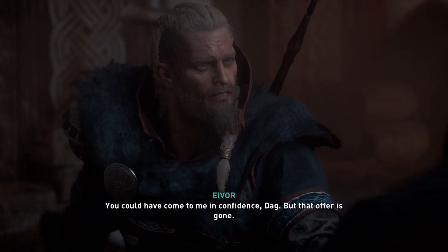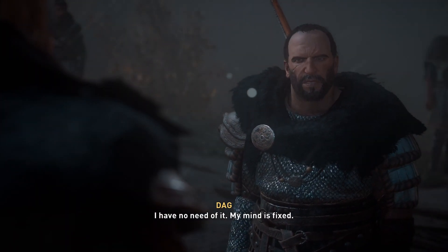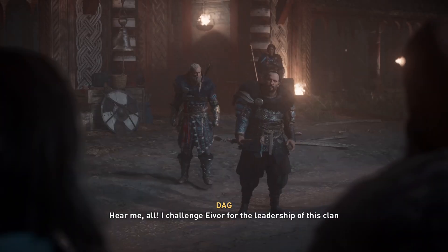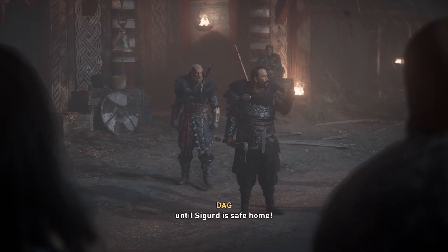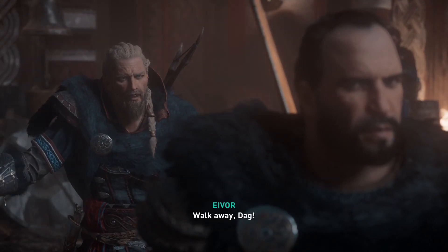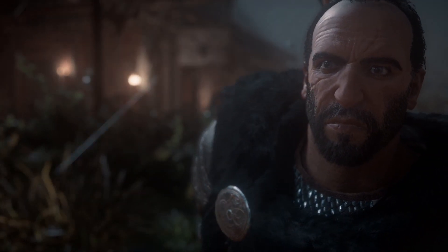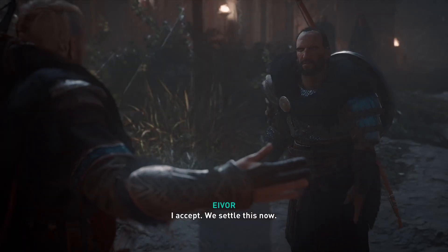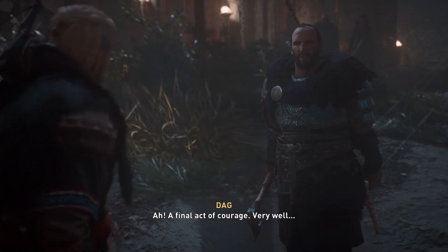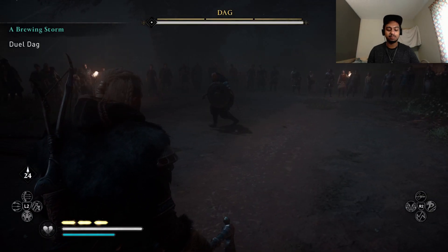You could have come to me in confidence, Dag, but that offer is gone. I have no need of it — my mind is fixed. Hear me all: I challenge Eivor for the leadership of this clan until Sigurd is safe home. Walk away, Dag. No. We fight to the death. Say no more — I accept. We settle this now. A final act of courage. Very well. Let the circle be made. I'm killing him, I'm not even playing games.